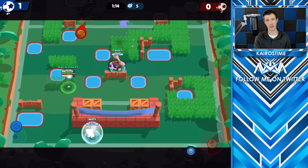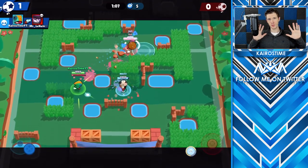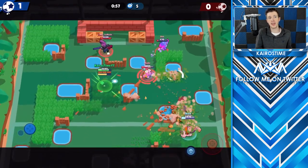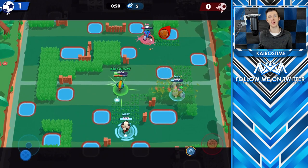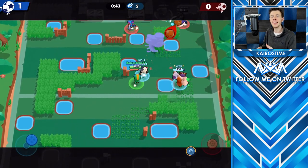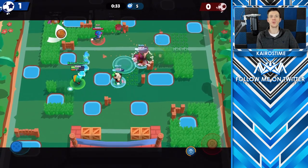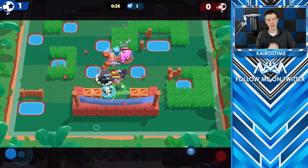I seriously think Brawl Stars needs some sort of 'not available' status you can put your account on. I know this might sound like a first-world problem, but this is actually a very similar issue that the majority of top players have — they fill their friends list with tons of people by jumping around from band to band so that when they are able to play they can find good players quickly, but then they have this same issue. Also, it's annoying that if you're playing duos showdown, people can still request to join your room even though you already have duos selected. I think if duos is selected, requests shouldn't be able to come through. Invites — that's a big one for me.